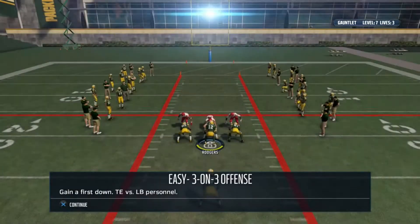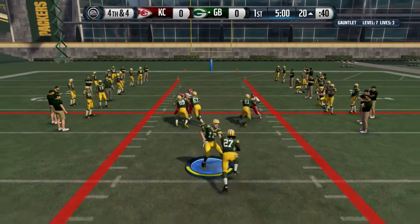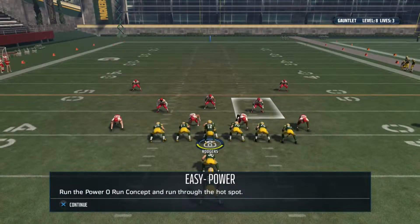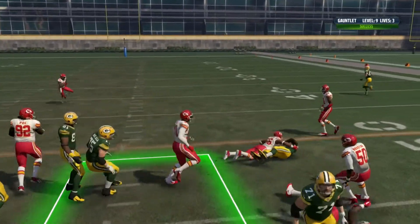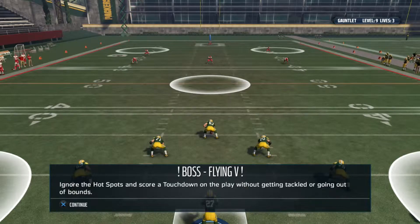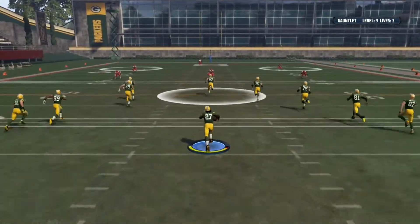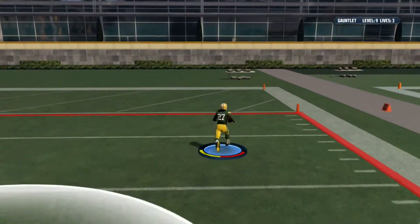Eddie Lacy is elite, he's so much fun to watch. Easy — gain a first down, tight end versus linebacker personnel, run through the hole. Level eight complete. Run the power O through the hot spot — cut it back up the middle, there we go. Level nine complete. Flying V — ignore the hot spots, score a touchdown without getting tackled or going out of bounds. Watch your blockers — there we go, look at Eddie run. Level ten complete.